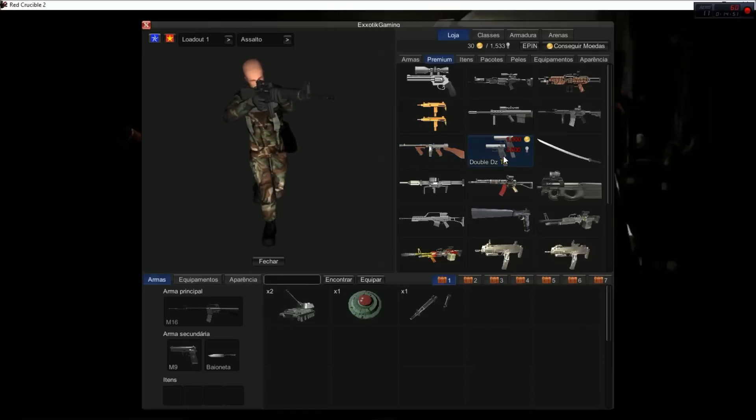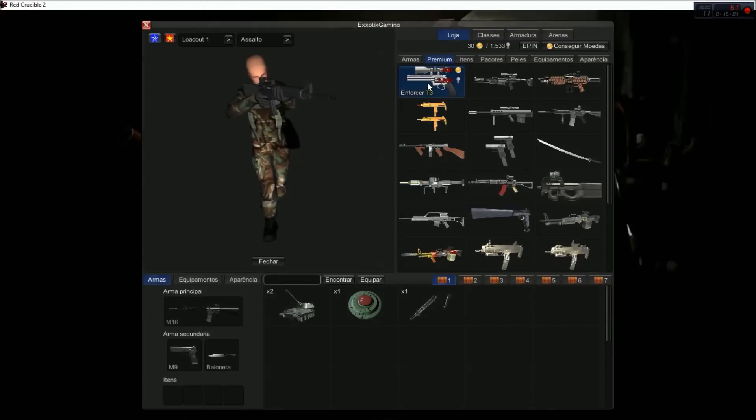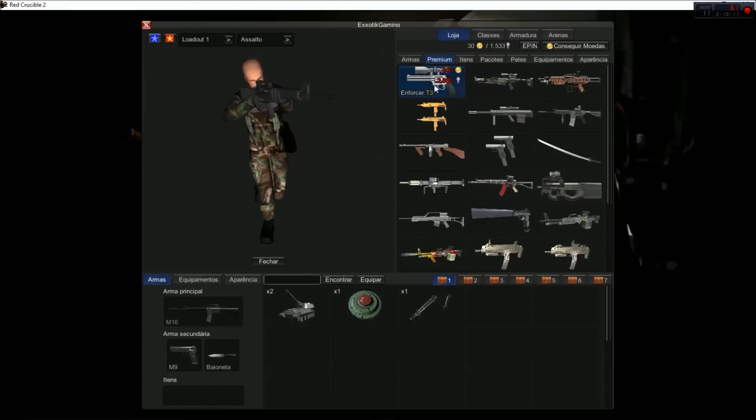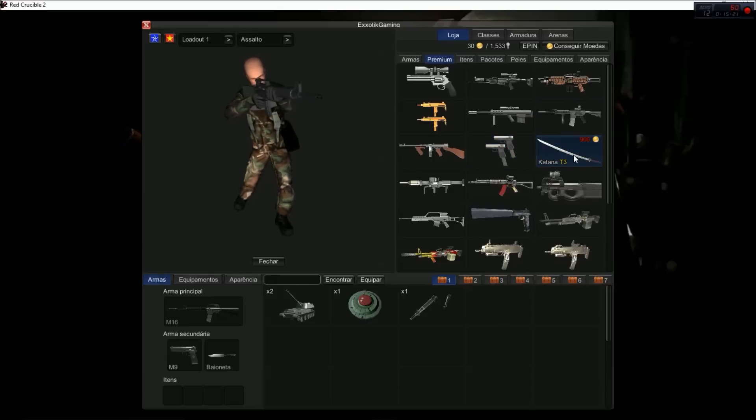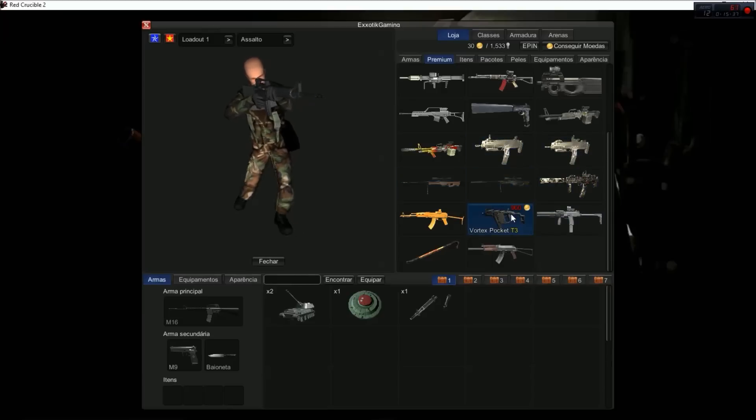Double DZ — my very first premiums I ever got in Red Crucible 2. I used to have a lot of these. The Dual Uzis are actually a secondary in this version. Enforcer is still the super powerful weapon that it was — this one is a one-shot headshot. There's also Crossbow, Tiger Saw, M4 Spec Ops, Katana — that's really cool that they have the Katana — and the Crowbar, Saiga, Desert Hawk, Tyrannus, and MP7 Hive. So a bunch of different weapons.